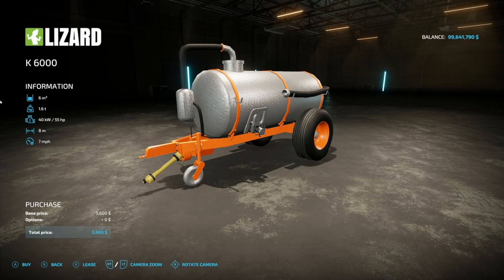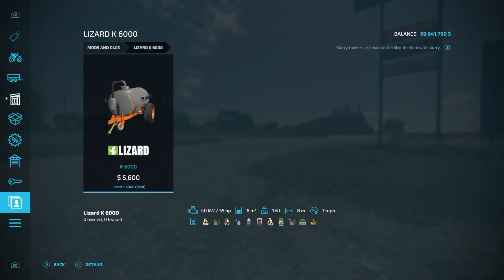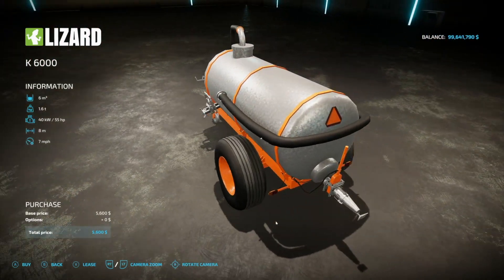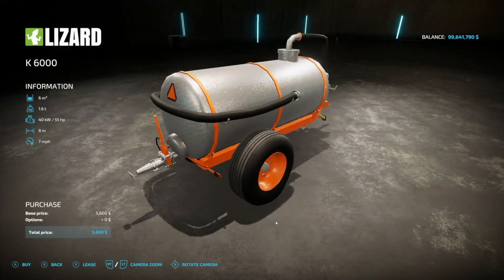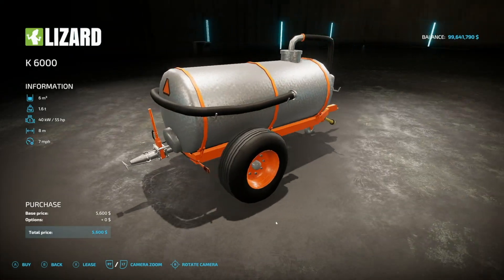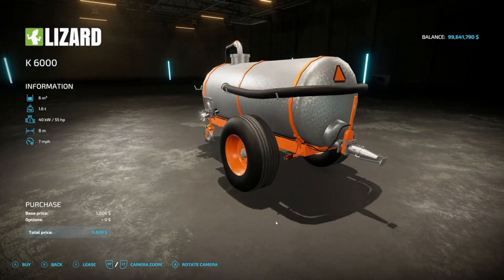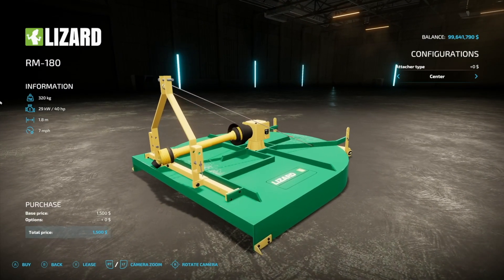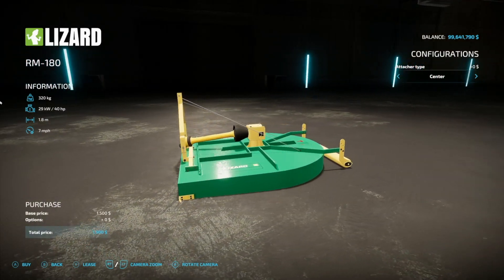Next is a liquid tanker - the Lizard K6000. It holds quite a few things: oils, fuel, water, milk, grape juice, DEF, slurry, and digestate - 6,000 liters total. 1.6 tons, 55 horsepower required. It has an 8 meter working width at 7 miles an hour, leading me to believe this is a slurry or digestate spreader as well. Very cool.